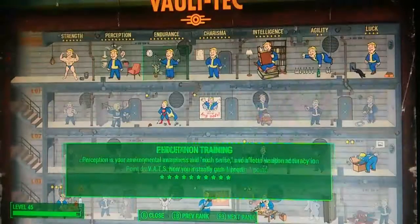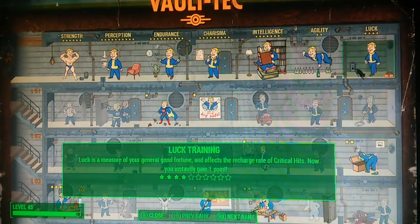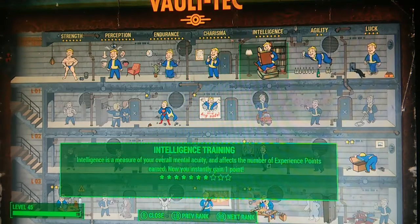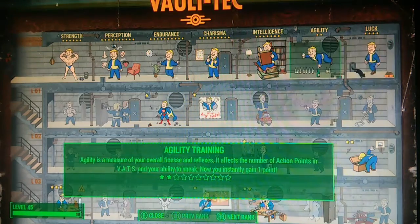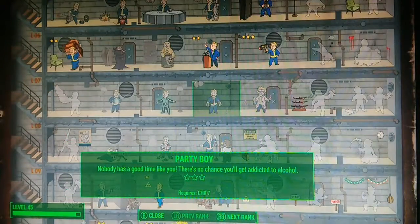We're going to be focusing on perks, not the seven attributes of the game, which are strength, perception, endurance, charisma, intelligence, agility, and luck. I wouldn't count those as perks — I would count anything that goes under them as perks. So let's get into the list.